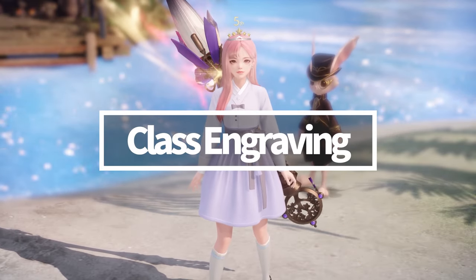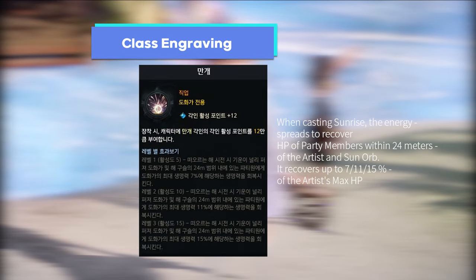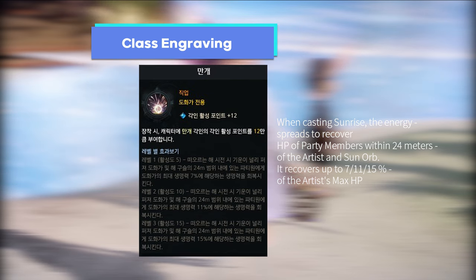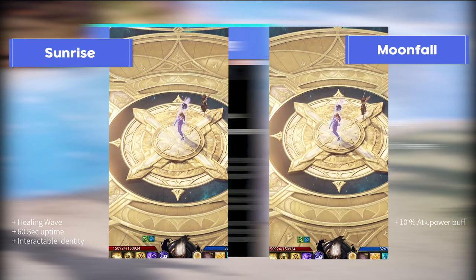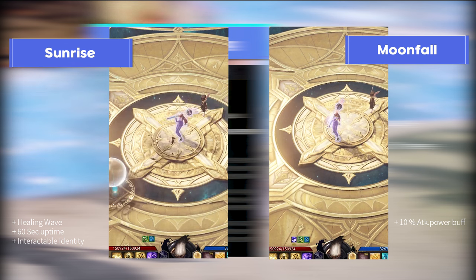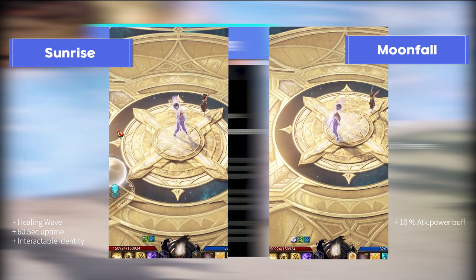Let's start with the most basic part of this video. The class engraving I'm going to cover is Full Bloom. Full Bloom is a typical support class engraving which has two identity skills: Moonfall and Sunrise. Unlike other support classes in Lost Ark like Paladin and Bard, the support artist has a more interactable identity. Sunrise is an example of that.